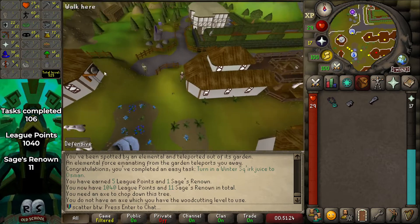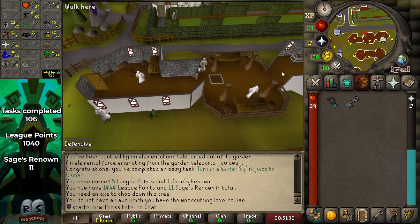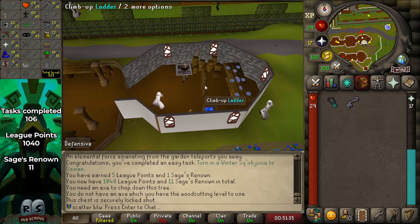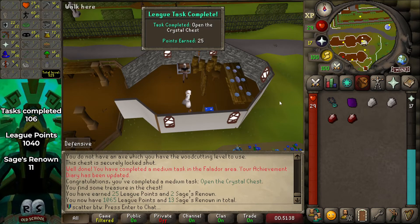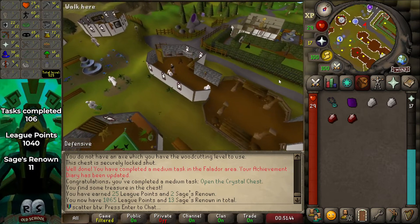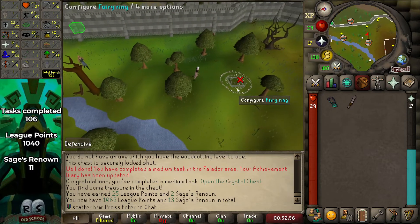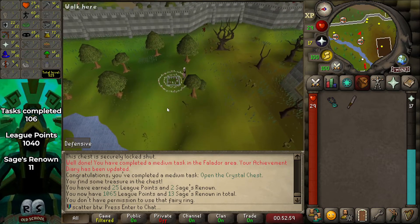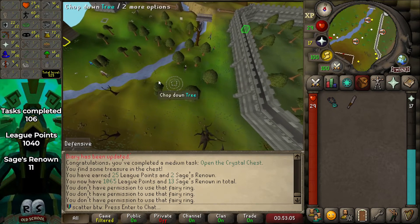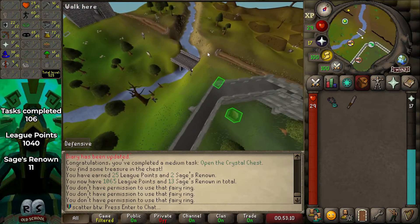One thing we can do right away is open the crystal chest in Taverley — this gives a guaranteed Dragonstone and some other loot. We got a Dragonstone, two diamonds, two rubies — nothing to write home about, but better than nothing. There's a task for using a fairy ring but the wiki doesn't list any requirements. Attempting to use it doesn't count though, so that must just be a mistake in the wiki.